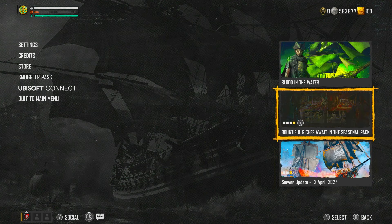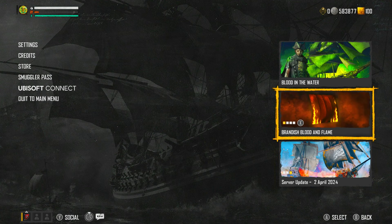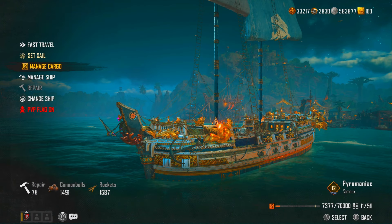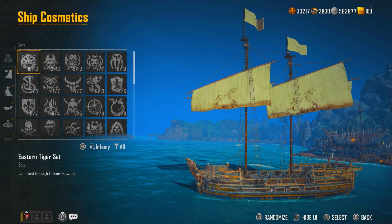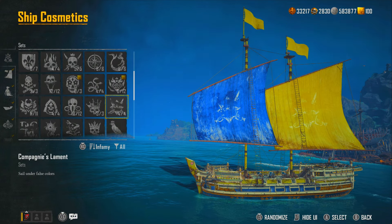Here you can see the server update — if you visit the website from there you can read it all, otherwise check out one of the videos. Now I'm going to quickly go and check out that sail on my ship. I'm on the sandbook, so let me go to ship cosmetics and look for it.